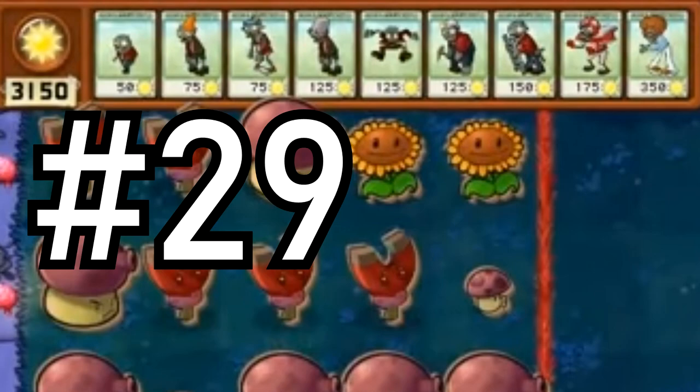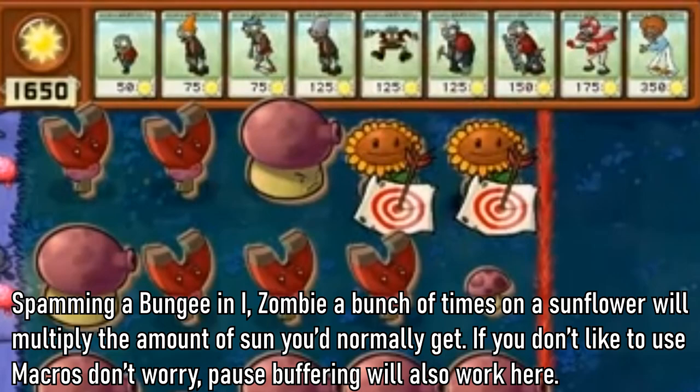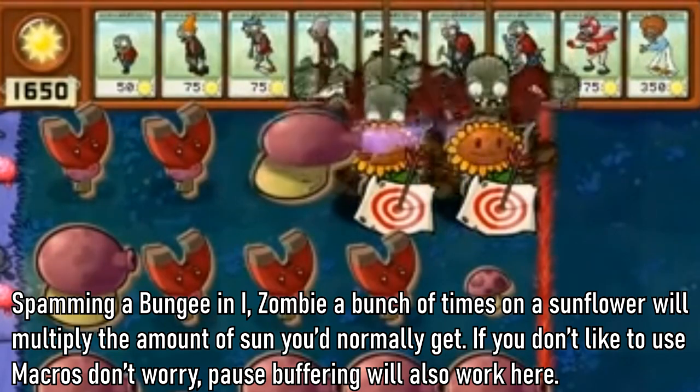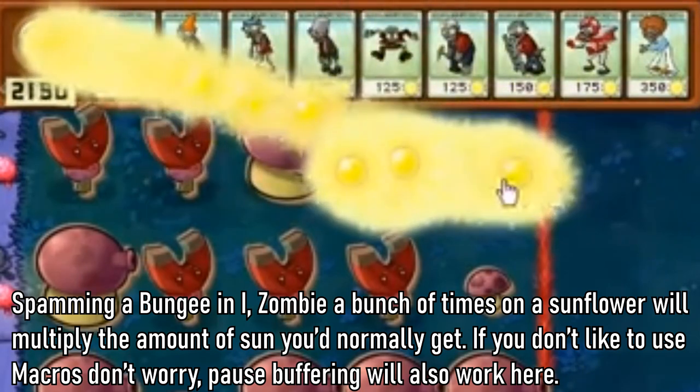Tip 29: Spamming a bungee zombie a bunch of times on a regular sunflower will multiply the amount of sun you'd normally get. If you don't like to use macros, don't worry — pulse buffering will also work here.